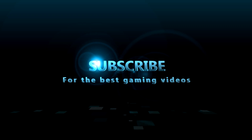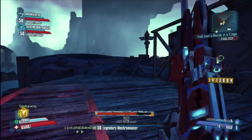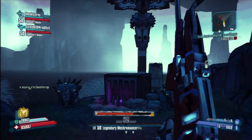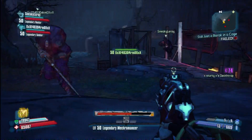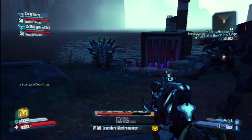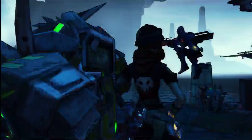Hello everyone, and welcome back to Sturtwinds. Today I'm bringing you another Borderlands 2 video. This time it's a guide on how to spawn the new hidden Invincible Raid boss called Dexiduous the Invincible. I can't bloody pronounce his name. Something the Invincible is a giant marsh creature.